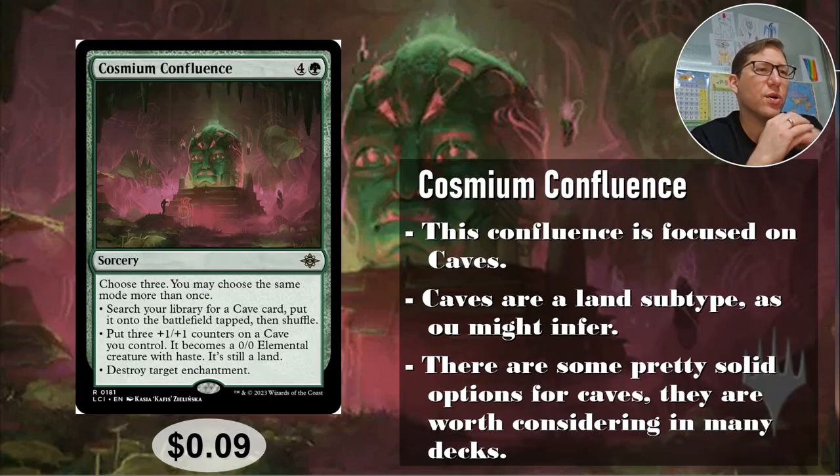Green — Cosmium Confluence, four and a green so five CMC, not too bad. Choose three; you may choose the same mode more than once, as usual with confluences. First mode: search your library for a cave card, put it onto the battlefield tapped, then shuffle. There are some really good caves and you can just throw one straight into the battlefield tapped.